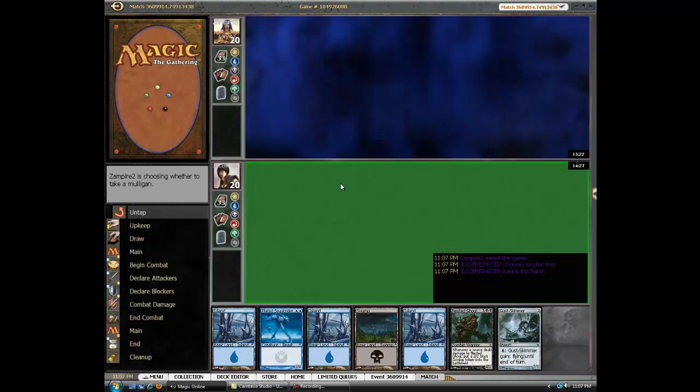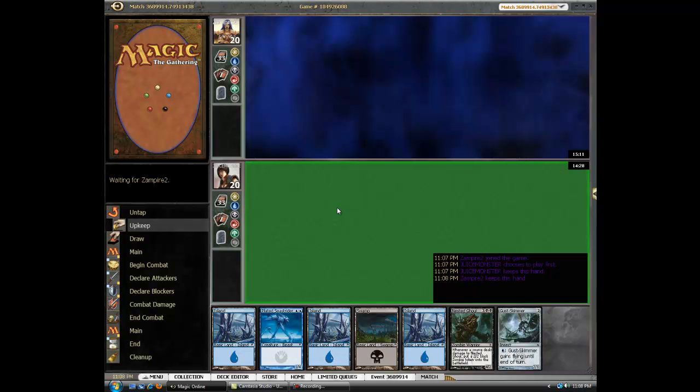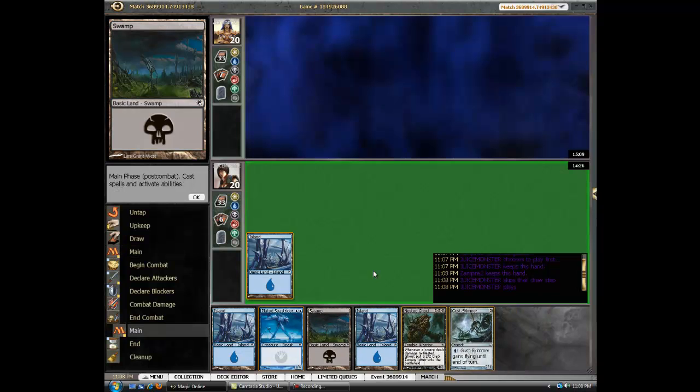It's a slow kill, not our best. I feel like our curve is a little too high against him. We're sort of oddly positioned because he has some mid-range cards, and we have some late game cards — maybe a decent mix. Here I would play the Gus Skimmer first, for sure, to an empty board.